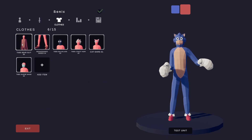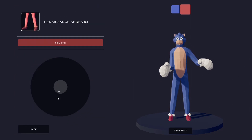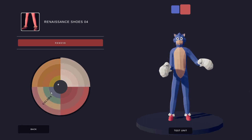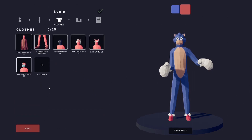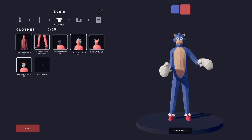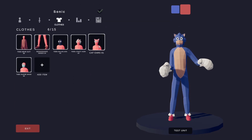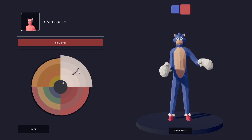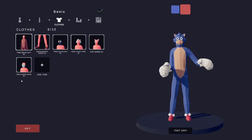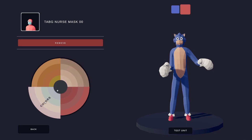For clothes: bear suit — this one is this right here, and then this one is this right here. Renaissance Shoes — this right here and this right here. Balaclava — same blue. Crazy Hair — same blue. Cat Ears — same blue and the same wood. Nurse Mask — same wood and same blue.